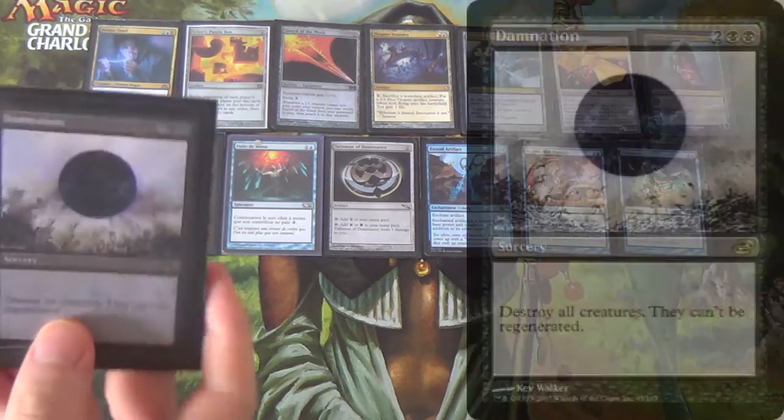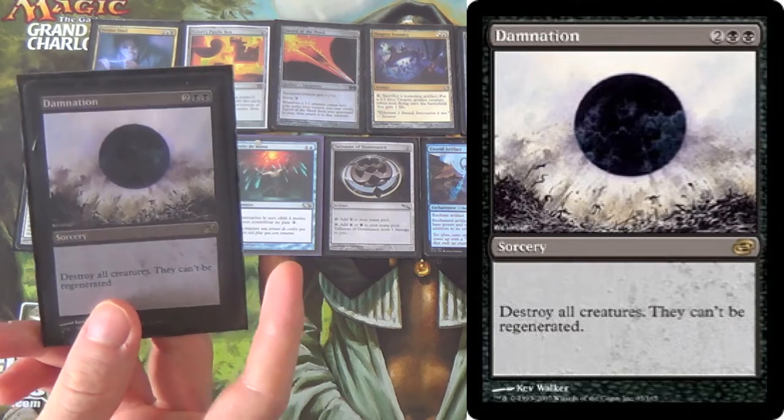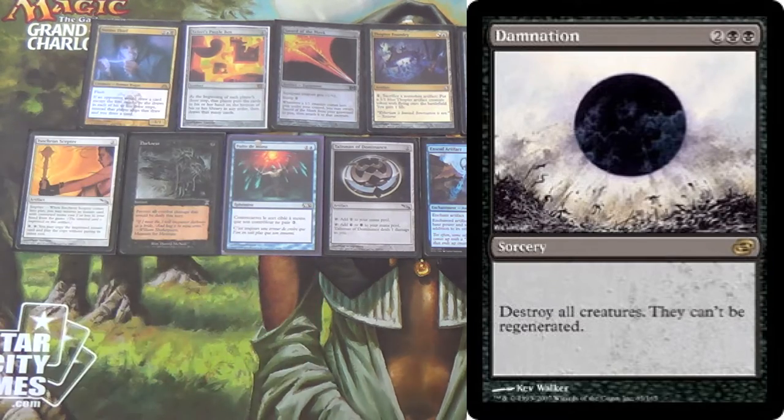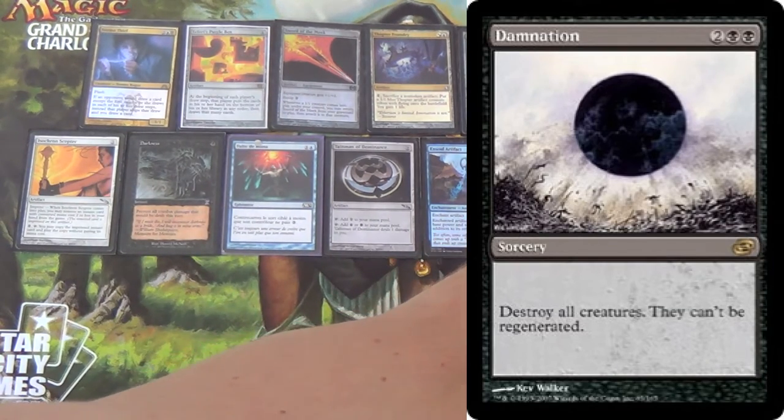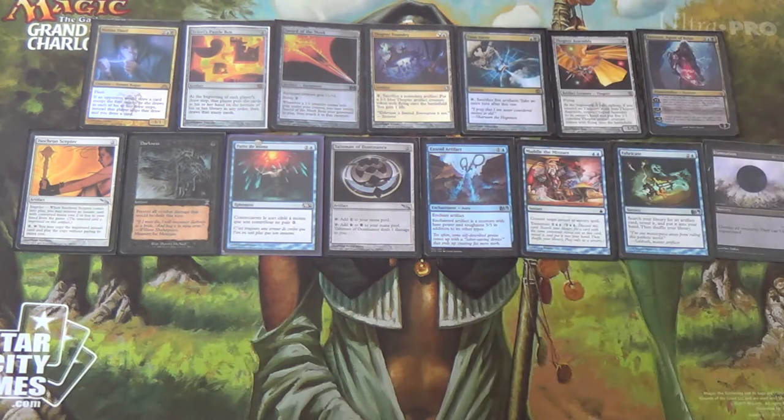We also have two Damnations and two Fabricates, just to control the field a little bit. We don't run too many creatures, and those we do run — Thopter Foundry creatures — can come right back with Sword of the Meek anyway. It would cost us our Notion Thief, but that is the only real creature in the deck. Ensoul Artifact on a Darksteel Citadel seems really sick when you can wrath the board a couple of times.